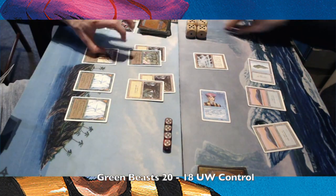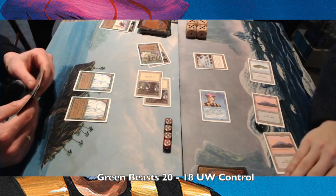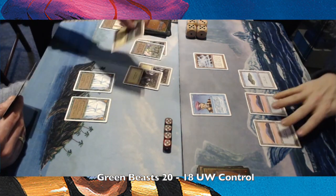This responds to his combat — I'm killing the Scryb Sprites, gaining a life from the Soul Net. There's a Giant Spider — no, there's not, because there is my Power Sink. So here you see the control element of my deck really working for me.